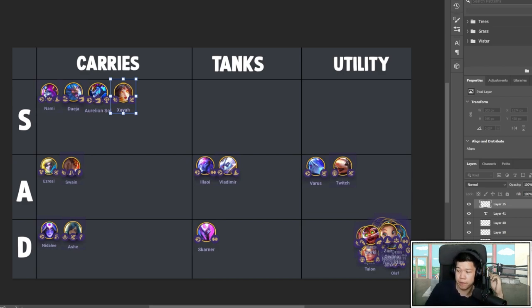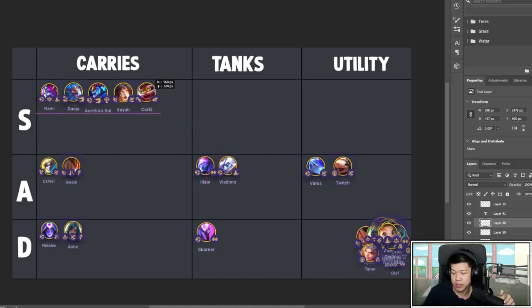Corki is also an S tier carry — he's no joke. The AOE is good so you don't get stuck on one target with Rebels. Definitely give him Last Whisper. I'm not sure if the nuke applies Last Whisper's armor penetration but it seems really good for one-shotting enemies. Blue Buff, IE, and Last Whisper — you want to cast as early as possible. Rebels have a lot of burst and the fifth auto of Cannoneers is when all their burst goes through.